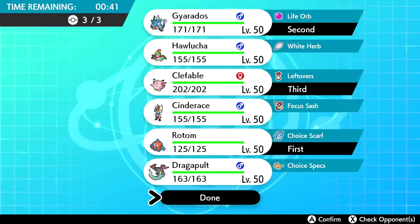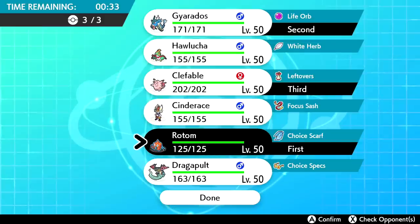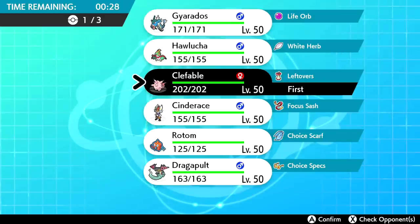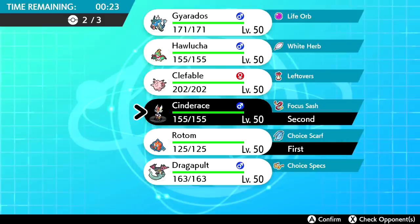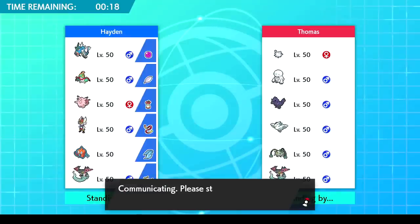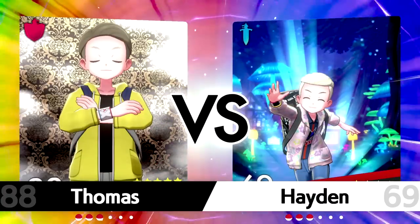They have Corviknight but we can take a hit and Flamethrower it hard. Cinderace might actually not be a bad idea — let's rethink. We'll lead Rotom, bring Cinderace and Gyarados. The Focus Sash Cinderace guarantees we do well against Darmanitan — that's kind of why it's on the team. It hasn't done much lately but Focus Sash will be nice.